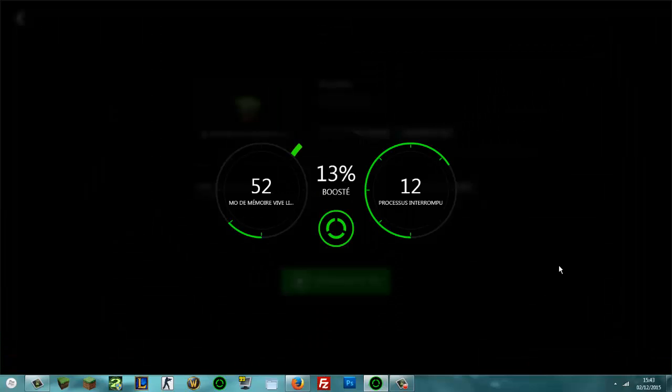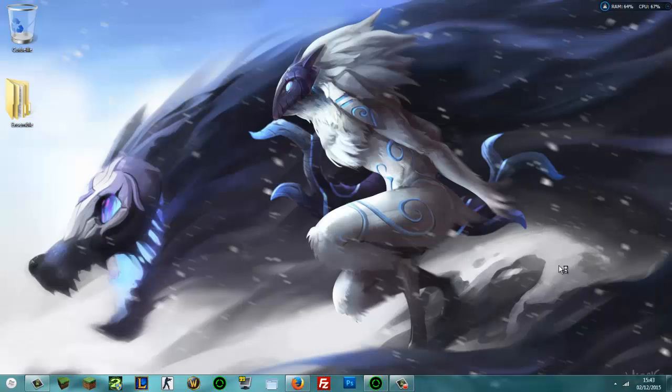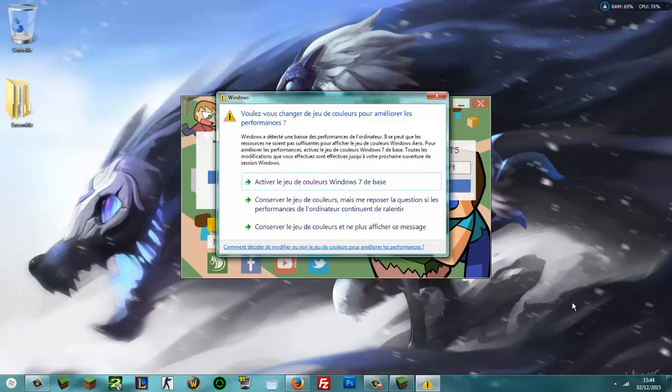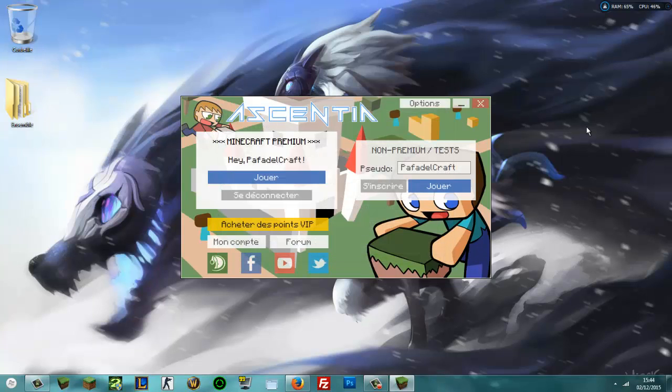Ça va lancer exactement ce qui se passe sur l'écran : ça va éteindre tous les logiciels en arrière-plan pour privilégier le logiciel que vous voulez lancer. Ça charge et votre jeu va se lancer, il sera lancé beaucoup plus rapidement. Vous aurez plus de fluidité. Et quand vous jouez, si vous activez le compteur de FPS, vous aurez un petit compteur d'FPS en haut à gauche, en petit jaune. Vous allez voir que vos FPS sont largement plus élevés.